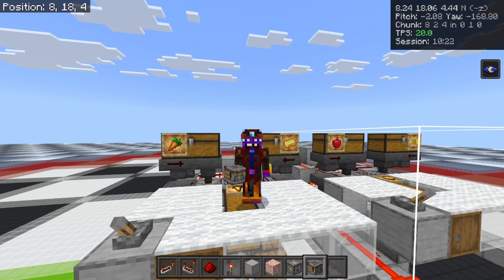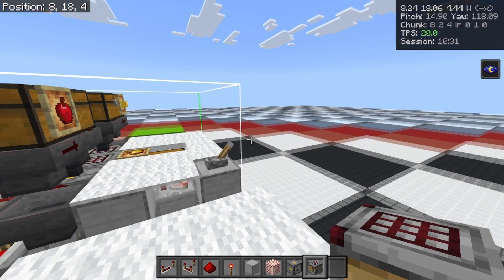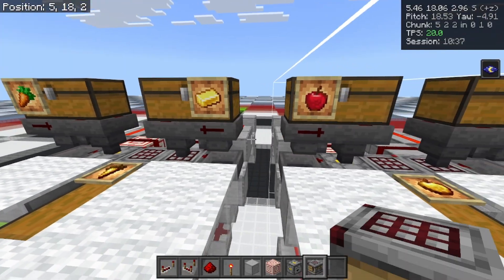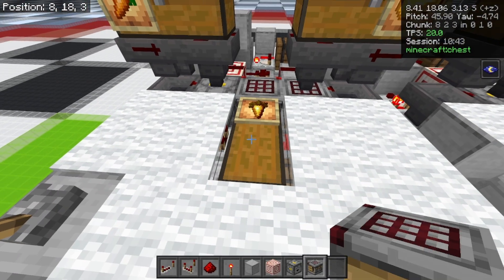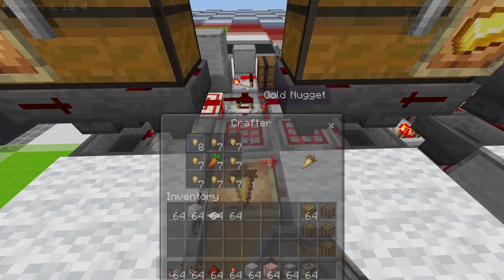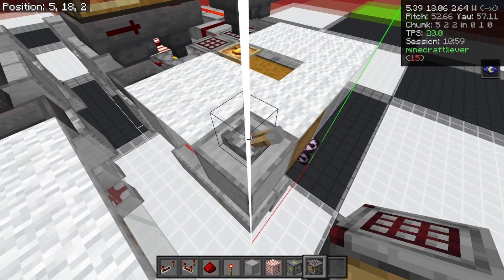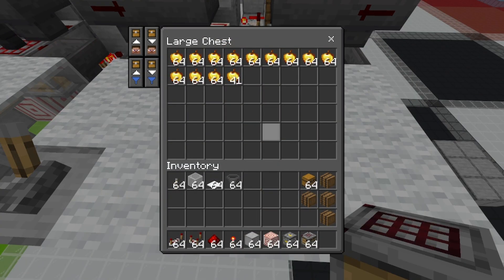Welcome back to another CrafterTech video. Today we have the ultimate golden carrot and golden apple crafter. This one has all the tech you would expect: recipe protection so the recipe will never run out, output protection so the output will never overflow, and a fairly perfect 2x hopper speed timing. The crafter is blinking so fast you can't even see what's happening — this one's making golden carrots, and this one's making golden apples, rolling out pretty fast.